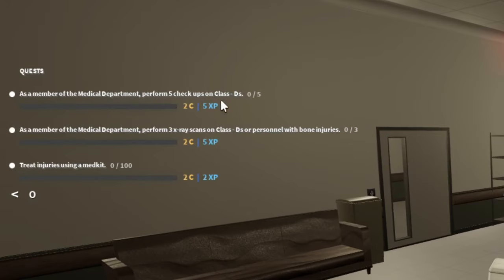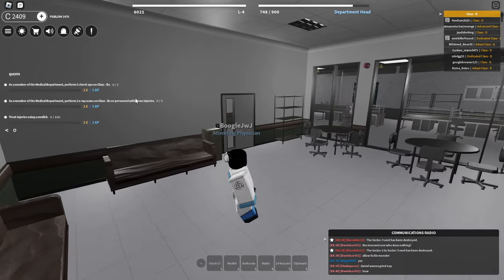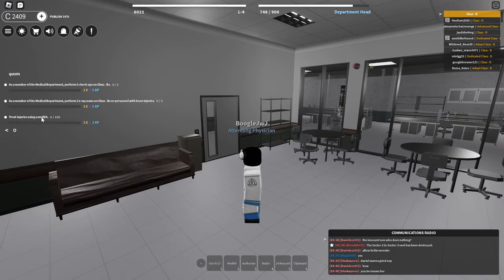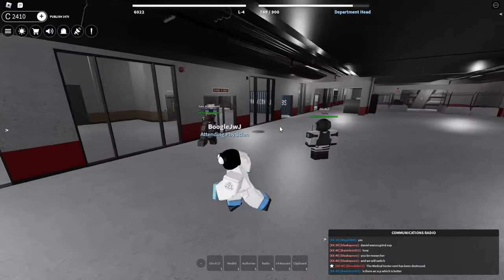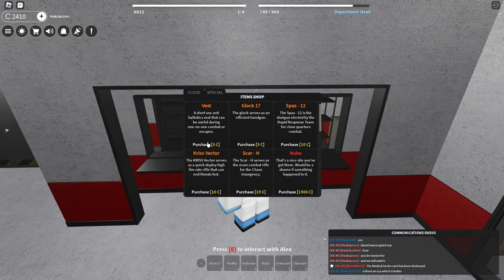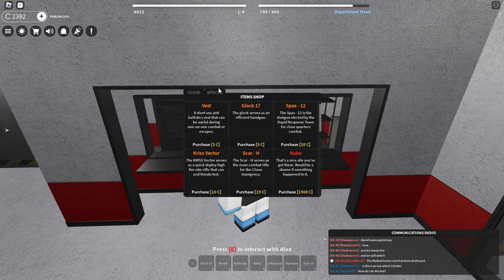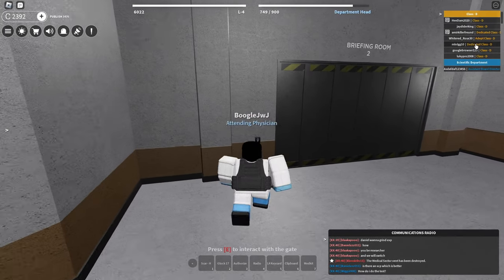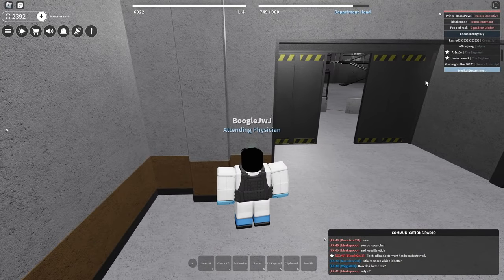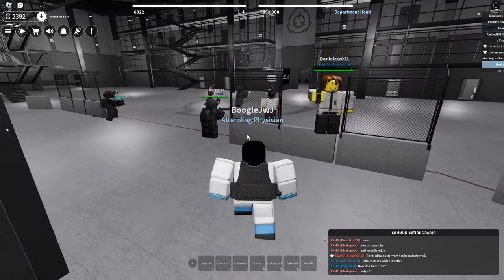As a medical card, I perform some checkups from Class Ds. You can also do X-ray scans on Class Ds or some bone injuries with personnel. But the main thing I'm trying to do is treat injuries with a medkit. First things first, I feel like going to my boy Alex here for a weapon just for some added protection — give me this Vested N, give me this Scar H. Let me check these teams: some good amount of Class Ds, a bunch of scientists. There's a pretty good amount of Chaos Insurgencies, which is actually a good thing, so I can go like a little bit battle medic or something.